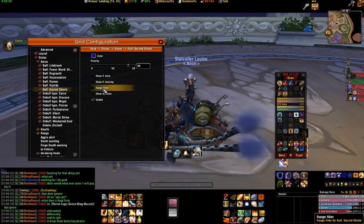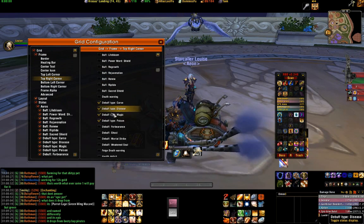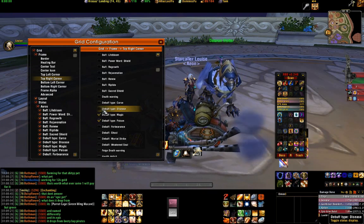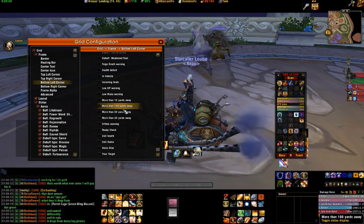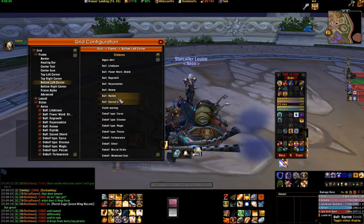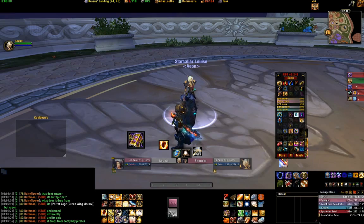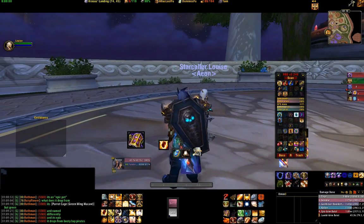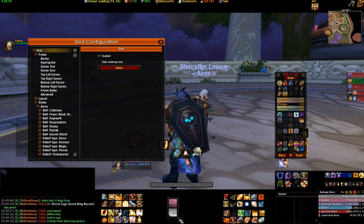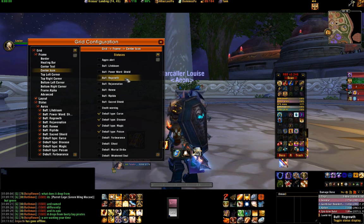We're now going to go up to frame and make it top right. You can see debuffs are already here; we're going to take our debuffs down. You can leave them there if you want and make it bottom left, because the only thing in bottom left is incoming heals and we don't really need that. So it's up to you where you want to put it. We're going to find our buff, sacred shield, and if I spelt it correctly it should work. I'm going to put a sacred shield on Louise.